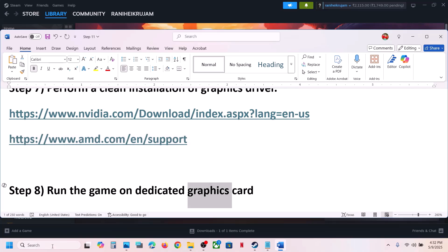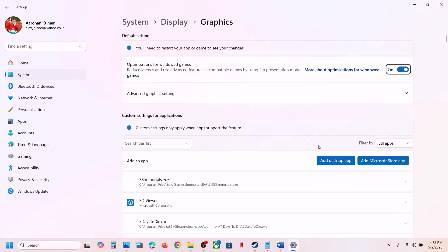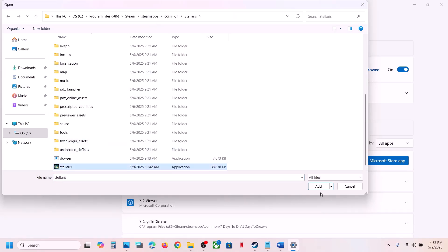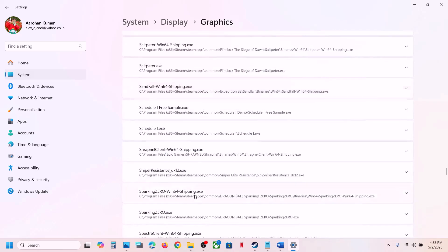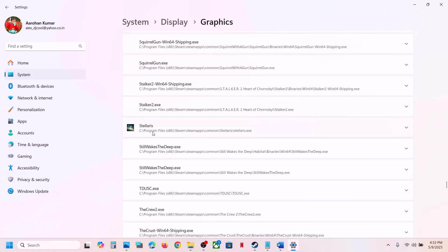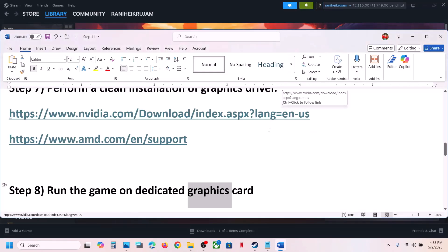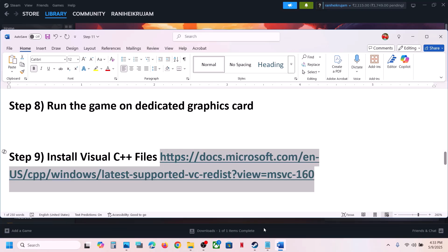The next step is to run the game on the dedicated graphics card. Type 'Graphics Settings' in Windows search and click on Graphics Settings. Click Add Desktop App, go to the game installation folder, open the game folder, select the game exe file, click Add. Once the game is added, scroll down and find the game in the list, click on it, set the GPU Preference to High Performance, then launch the game.